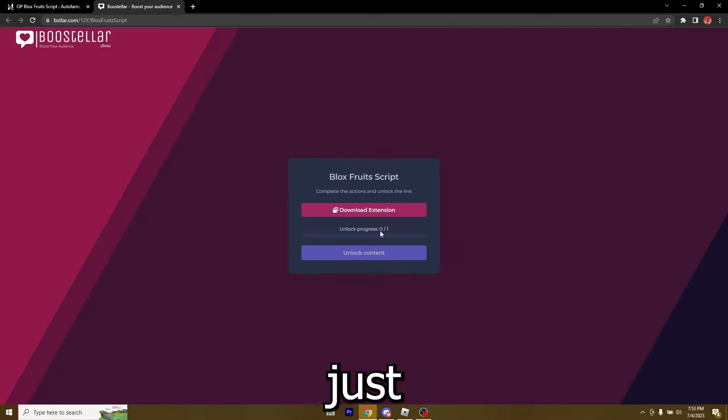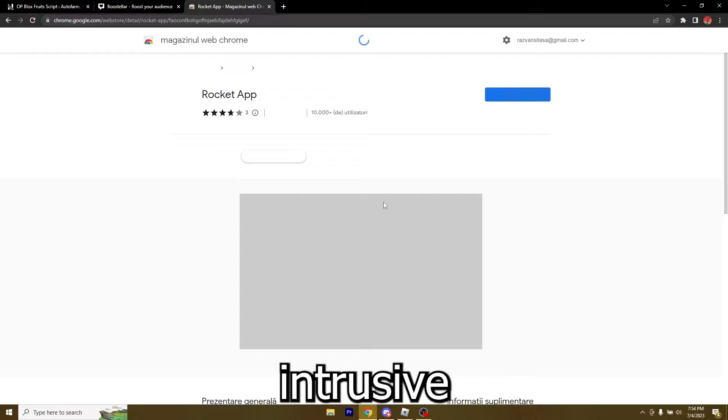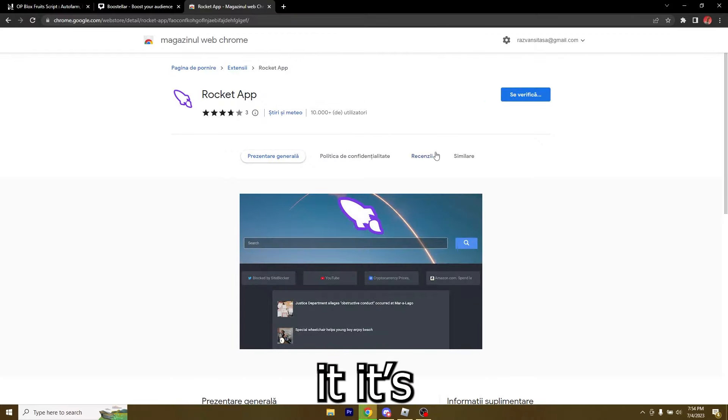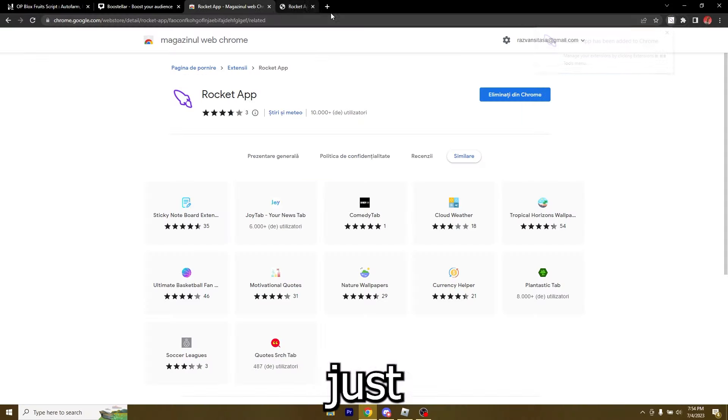So I got these fruits right here and I'm just going to click on 'grab fruit' — and as you can see I got both of them instantly. What's going on guys, I'm Naxet, and in this video I'm going to show you how to get the best script for Blox Fruits. This script is going to allow you to auto farm, teleport, bring fruits to yourself, kill other players, and a lot of other stuff.